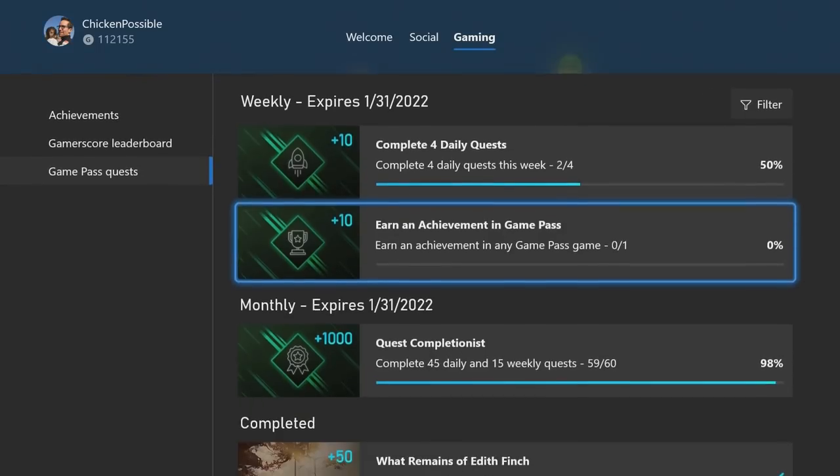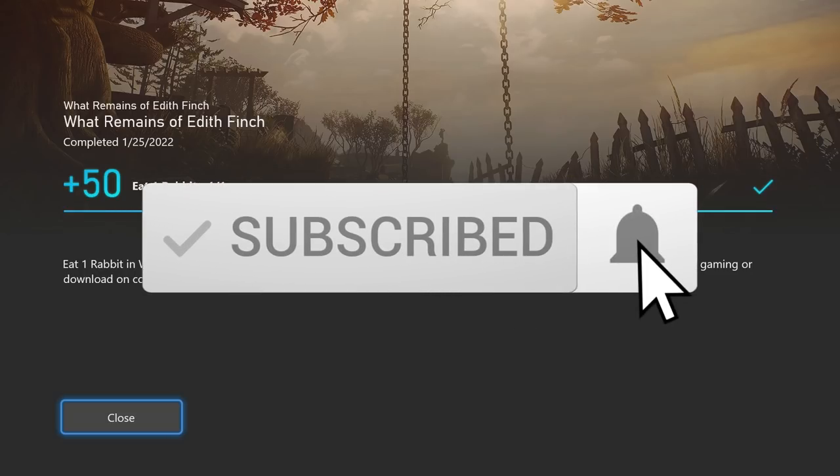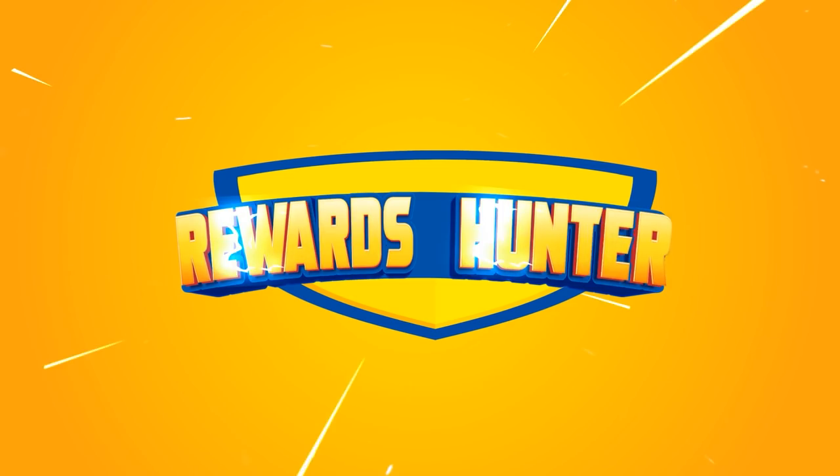At this point we can switch back to the Game Pass app and go ahead and turn in that 50 point quest. That is going to do it for What Remains of Edith Finch. We've got a guide out already for Football Manager 2022, and we'll have a guide coming out later tonight for the very last Omno achievement we're still missing — grabbing 60 rewards points and finishing up that game. Thanks for watching everyone — if you found the video helpful please subscribe and hit the bell for notifications, and stay tuned for more Microsoft Rewards and achievement guides.